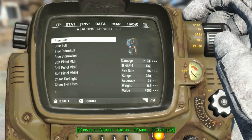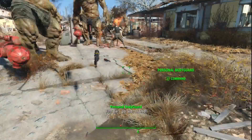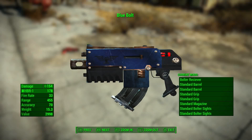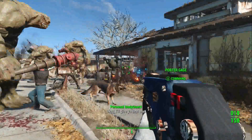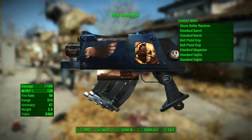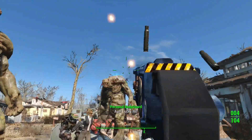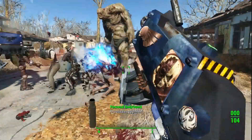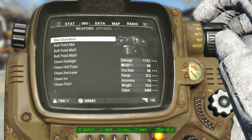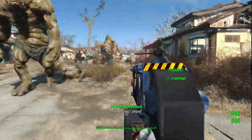Blue Bolt — that's awesome. They're just all on the ground everywhere? Yes, they are. Blue Bolt. They're not liking me anymore. Get the Storm Bolt. These guns all are pretty good — it's going to be fun checking all of them. There are so many. Storm Wind — it's just so fast. Now it's a war zone, but it's awesome.